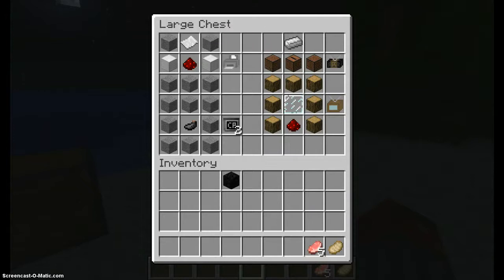To create the printer, you need five stones, one piece of paper, two iron, one redstone, and you get a printer. Now, here's a black ink cartridge, which goes to the printer — I have no idea what it does. You need eight stone and one ink sac, and you get two black ink cartridges.